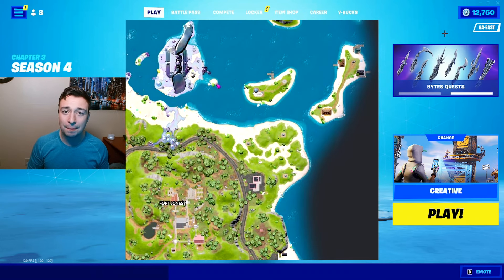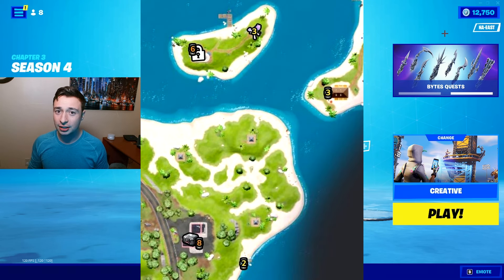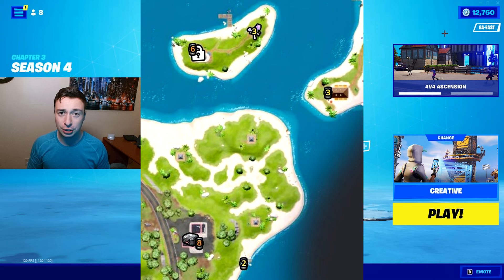Third on our list is yet another spot making its way back from last season called Bahama Split. This spot has 19 chests, 13 kegs, good mats — and that's not even including what's in the vault or the hollow chests. You also have three rifts at your disposal for mobility, as well as the foundation statue.